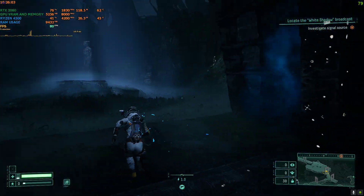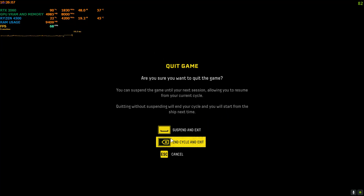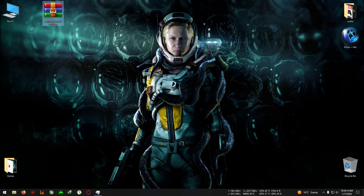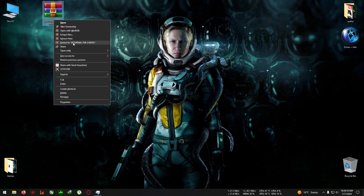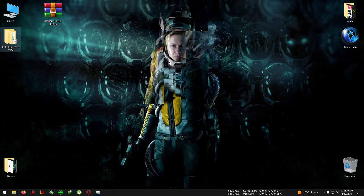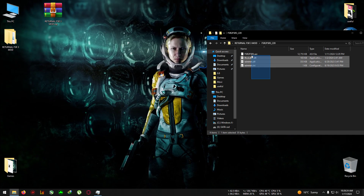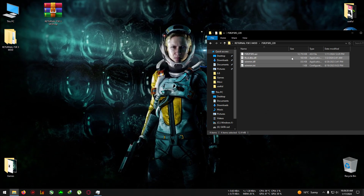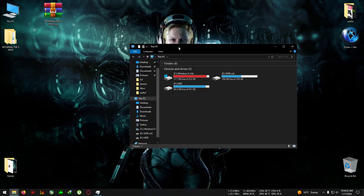Now I will quit the game and try the mod. Let's begin. First, download the Returnal FSR 3 mod from the link in the description below. After that, extract it to any directory you want, and then copy everything from that directory.